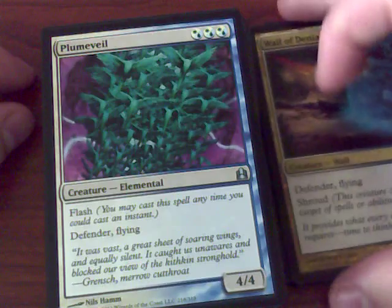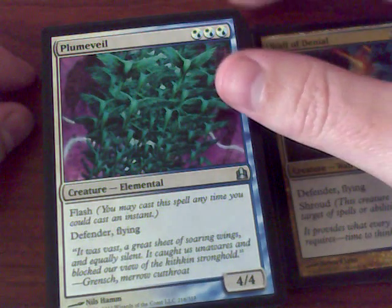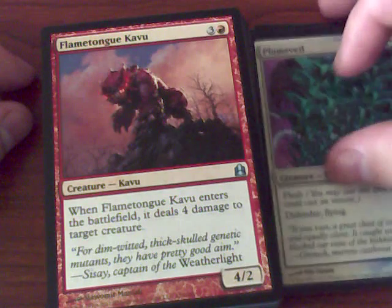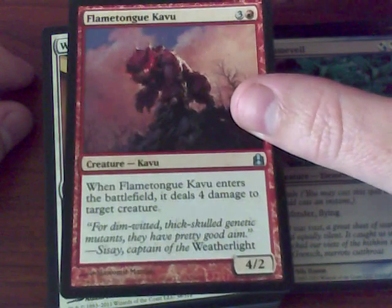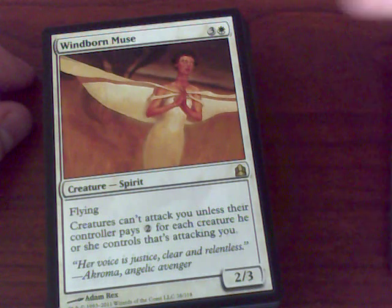It kind of looks like you'd almost want to go into cahoots with whoever you're basically giving these creatures to — very defensive. When it enters the battlefield, deal total damage to four target creatures. That's a pretty famous card actually — Flame Kin Zealot. A Propaganda on a Stick — Windborn Muse — creatures cannot attack you unless their controller pays two for each creature attacking.